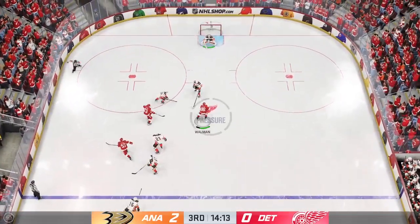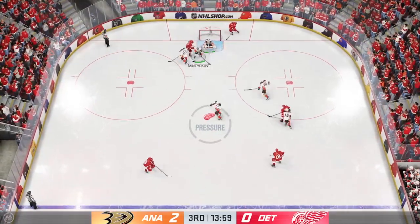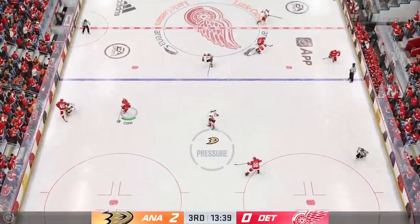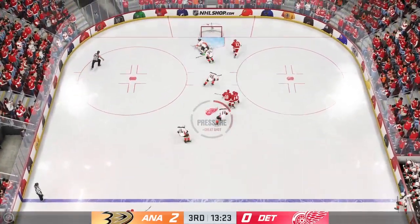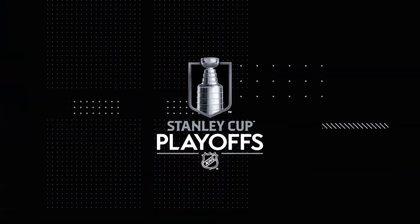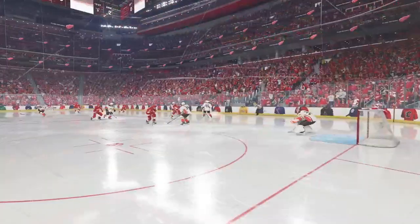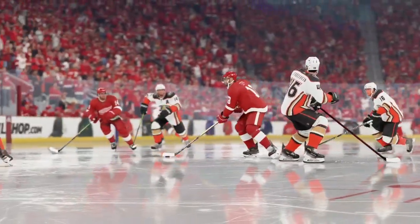Inside the offensive end, now down the left. Great use of the stick right there to poke it away. Moves it to Killorn, he carries the puck up along the way. Reads it perfectly and comes up with the takeaway. The Red Wings are in a tight game — they've got to start making... Score! A quick strike here puts them right back into this one. Well, the game opens up here now as they're within one. And if they can continue this press, they can get the equalizer. You've got to believe they can do it right now as you feel the momentum shift.